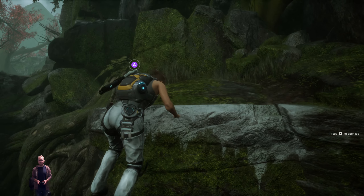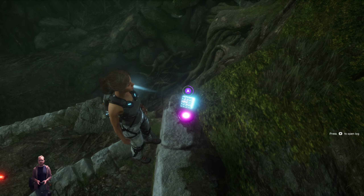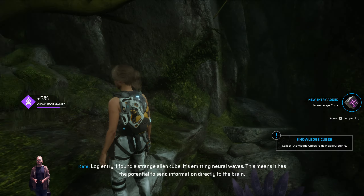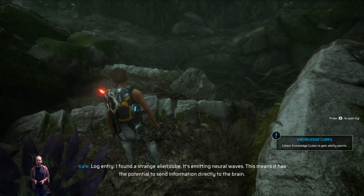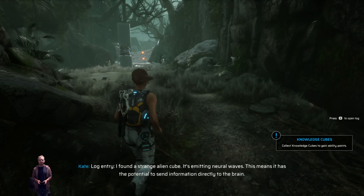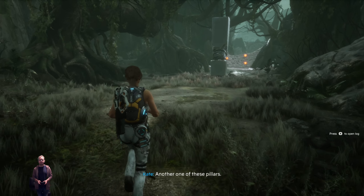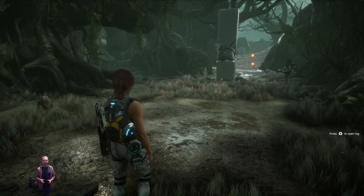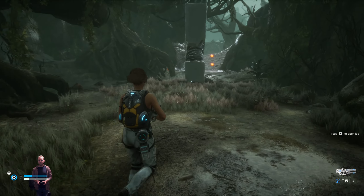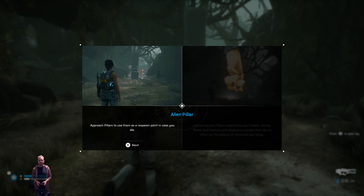That's ammo. I found a strange alien cube — it's emitting neural waves, meaning it has the potential to send information directly to the brain. Another one of these pillars. The only thing that bothers me is the press-open-log that's always open. Turning off tutorials could probably fix that. Yeah — it's a perfect place here, we get another save point.